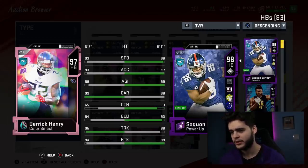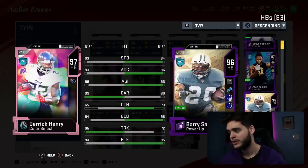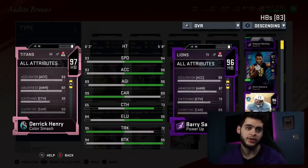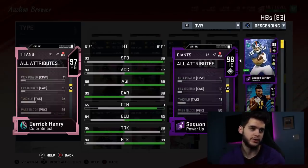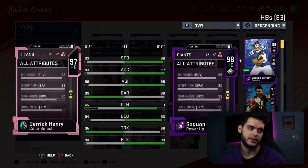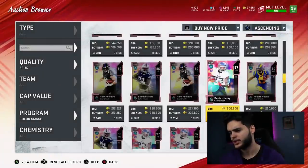I don't know what it is with Derrick Henry cards. He's a little bit faster in real life. Compare him to Saquon Barkley — Saquon's way faster, way better acceleration, way better agility, one less carrying, way better catching, way better elusiveness, less trucking, way better break tackle. Alvin Kamara is the same speed, better acceleration, better agility, better catching, better elusiveness, same break tackle. 96 Barry Sanders blows this card away. Not a fan of this Derrick Henry card. He does have 90 strength, which is big for tackle breaking, and powered up he gets a 99 stiff arm.